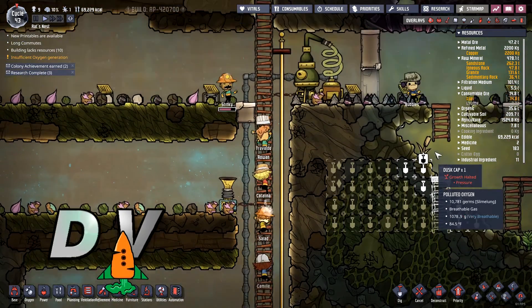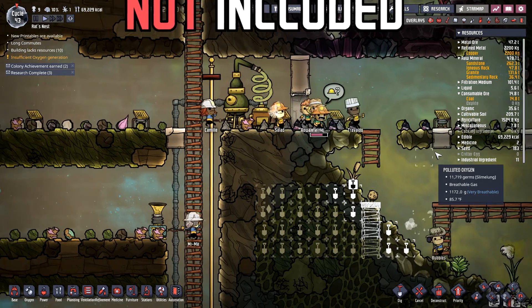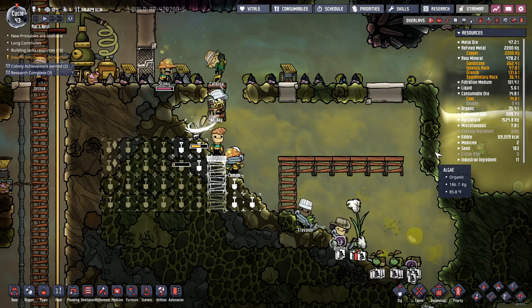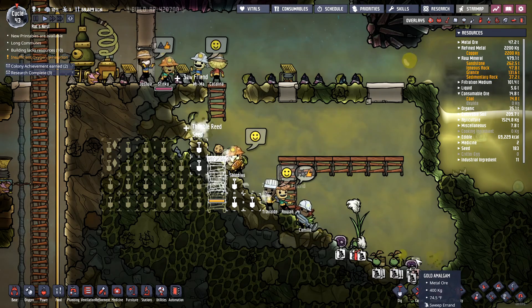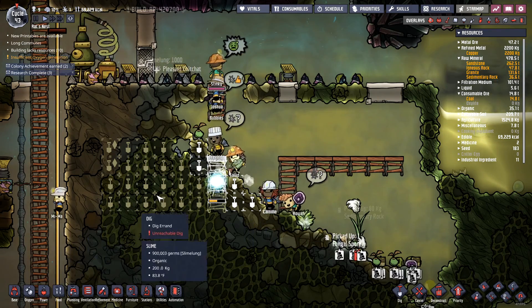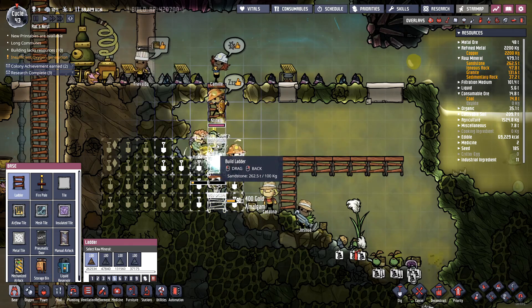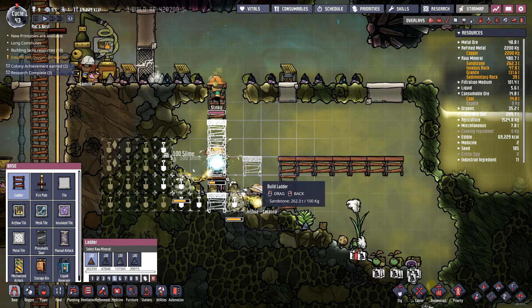Hello, DarthFiggen here, back with another episode of Oxygen Not Included, with the gang all coming up to the slime biome. We're going to try to get rid of all this slime if we can — there's a lot to be done up here. I brought everybody up and everybody's just having a grand old time, but it's about to get pretty scary here.